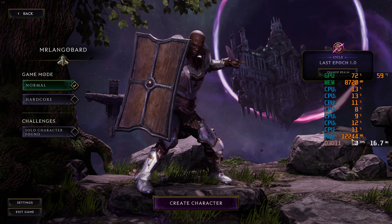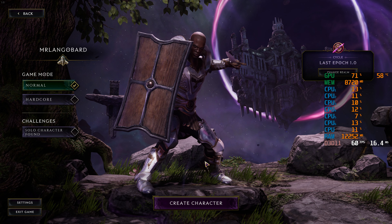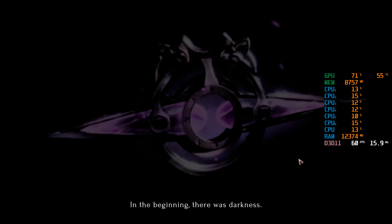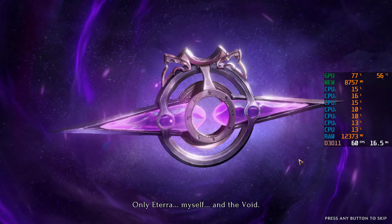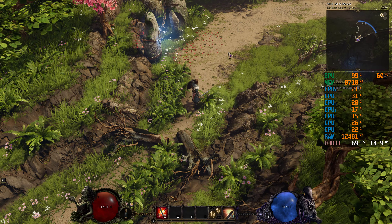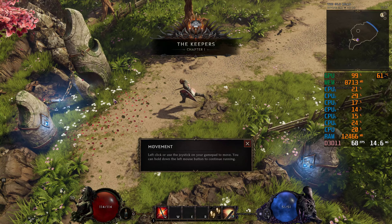MSI Afterburner is over here — technically I should have moved it during gameplay but I can't do it without splicing the recording, and I kind of hate doing that. If I left it there you wouldn't see the settings, so it's a little bit of a compromise. Let's create the character and jump in. Obviously we're not going to watch the cutscenes — there are no frames in cutscenes if you know what I mean. So here we are, moving around with a mouse on good old Diablo-style gameplay.